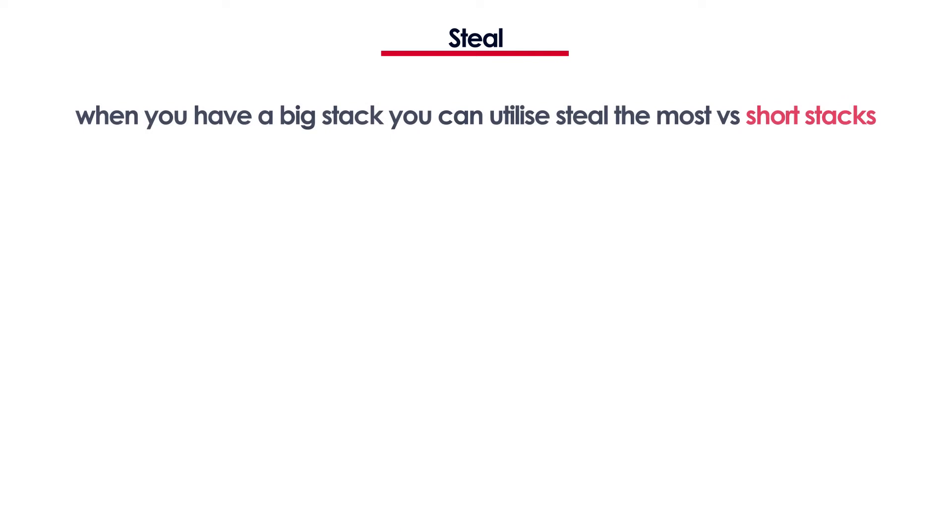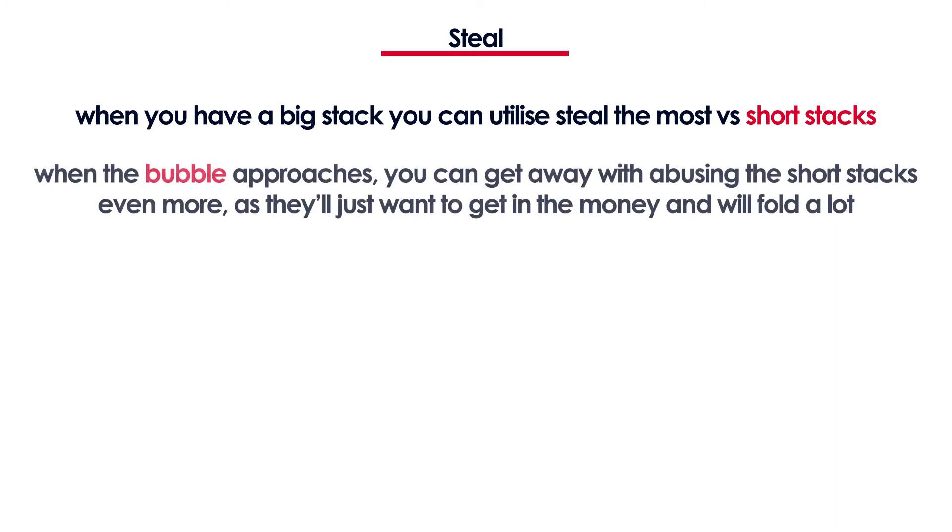You can utilize the steal the most when you have a big stack and you're stealing from short stacks, because they won't be able to do anything about it unless they pick up a premium hand, and that will not happen too often. The best moment to destroy the short stacks with your big stack by stealing lots of hands is on the bubble or close to it, because they just want to get to the money and they'll likely fold more than 95% of their hands.